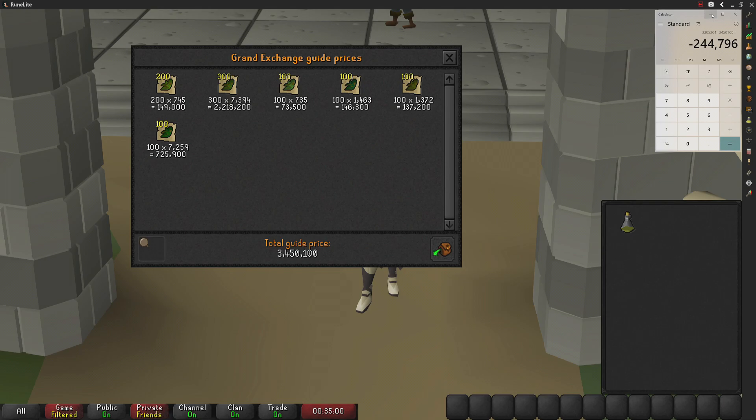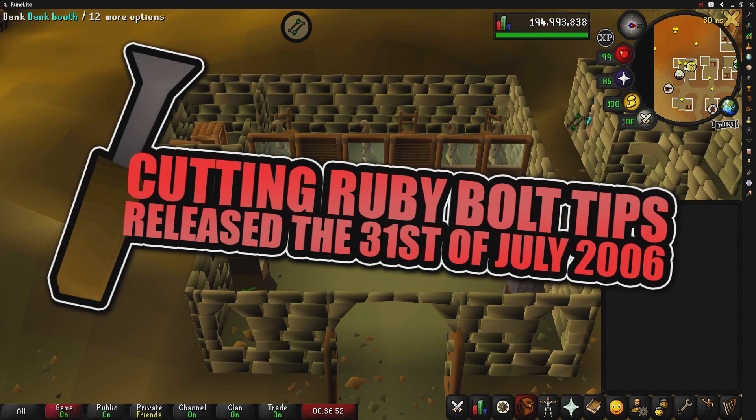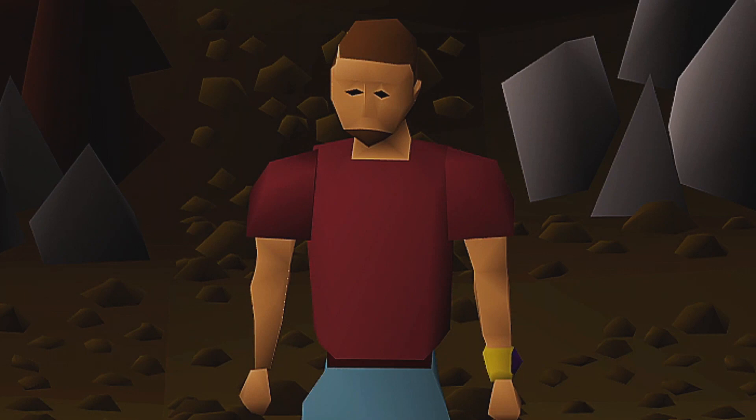Welcome to Season 5 of testing OSRS wiki money making methods. Today's money maker is cutting Ruby Bolt Tips, released to the game on the 31st of July 2006.